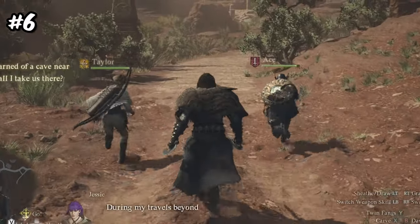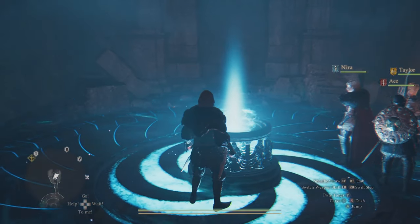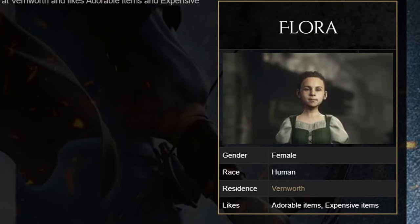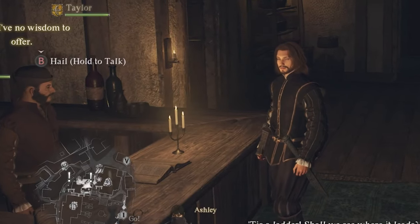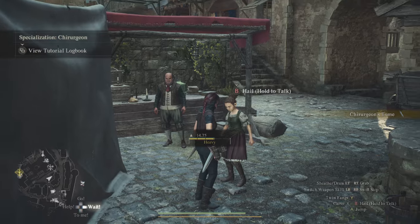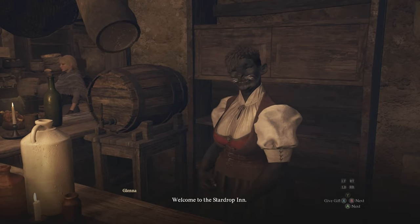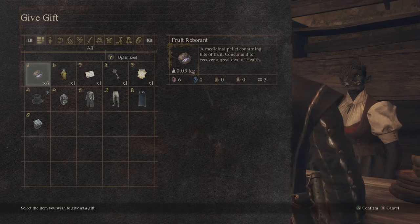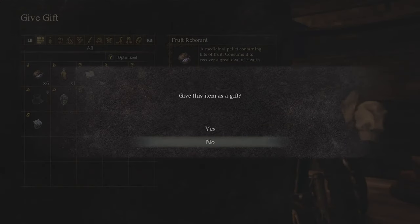Number 6: to unlock specializations for your pawns you need to do specific side quests and actions throughout the game. The first one you can come across is gifted to you by Flora, but only after you've completed her side quest in the starting location. Once you reach the capital Vernworth and rest at the inn, she will show up to give you the tome. You can also get the logistician's tome early on — just pass time at the Star Drop Inn and Riz the bartender with some gifts. If you do this enough over a few in-game days, she will eventually give you the tome.